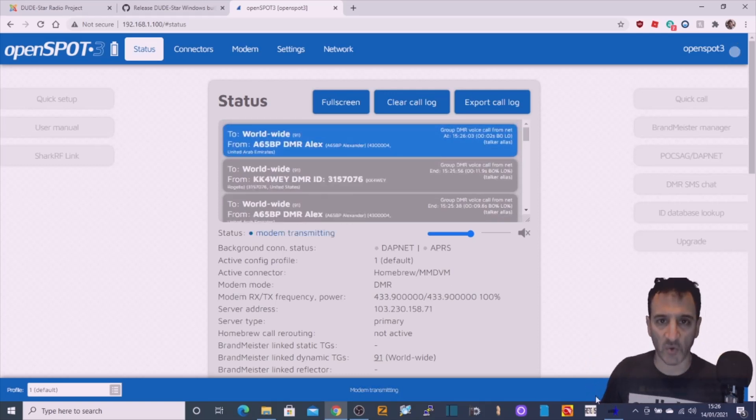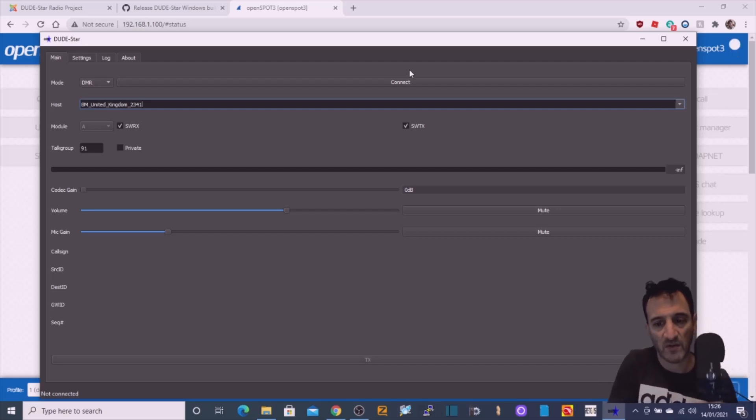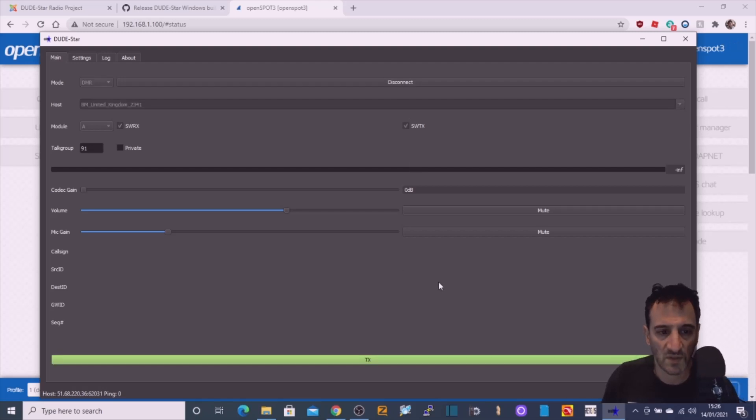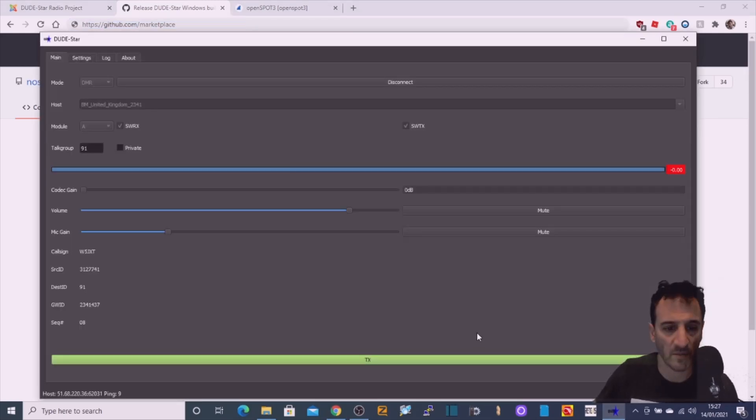So now let's turn that down and go to DudeStar. We're going to look for where you connect — up here at the top. We're going to connect it and have a listen to what we can hear. Hit Connect. Straight away we've got this green TX come up. Now my laptop speakers aren't very loud. Let's just wait — I can see there's a station coming in. I've tested this before and last time I had to wait a minute or so before I could hear. Right, here goes — I can hear something now. Have a quick look at the OpenSpot — yeah, there's no transmission there yet. Right, there's something coming in there.